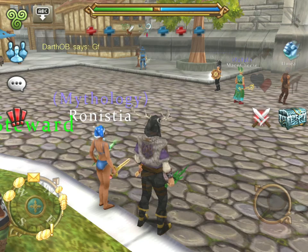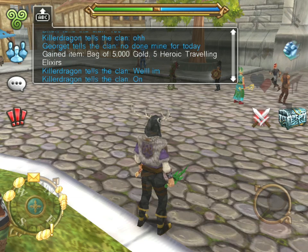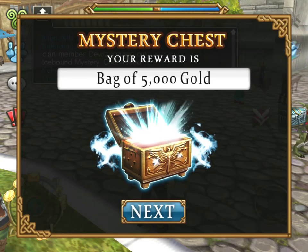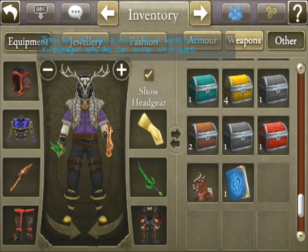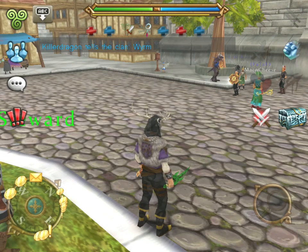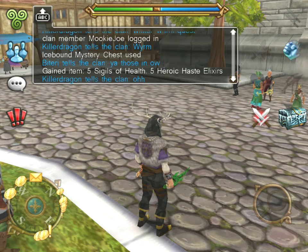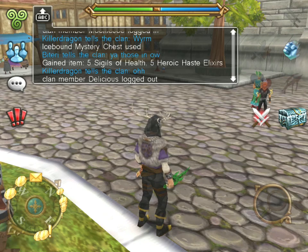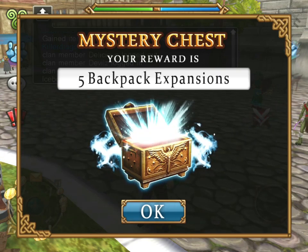The next one is a bag of 5,000 gold and 5 heroic traveling elixirs. I'm gonna run out of chests right now. And a book of rebirth, which is around 4 or 5k. Then I have sigils of health. The first item is usually not that good, the second is a little bit better, and the third is most of the time a rare item like frost guard or a charm. That was my last one. Let's see how lucky I am. Yeah, I'm really lucky.